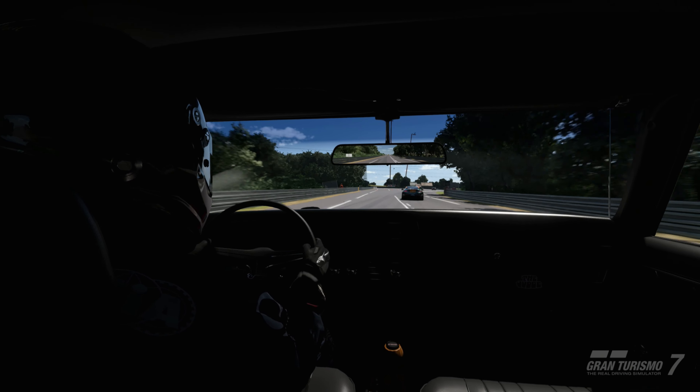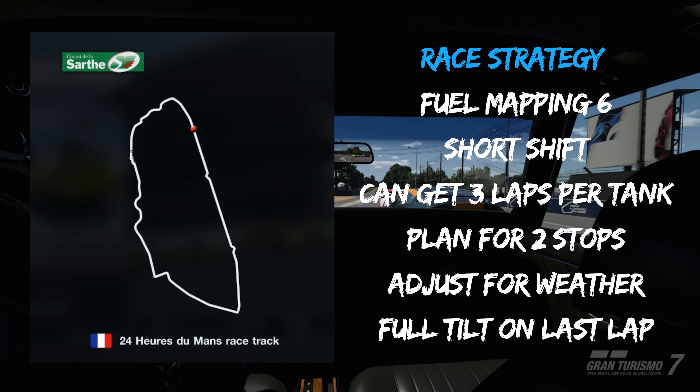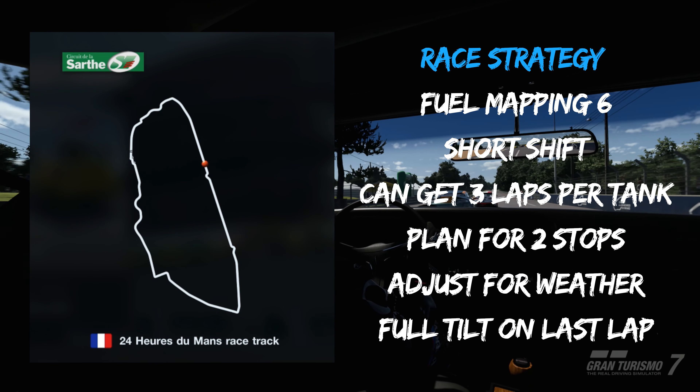For race strategy, plan to run fuel mapping 6 and short-shift to ensure you have enough fuel for 3 laps. I'd recommend keeping both wet and intermediate tires available so you have options and can adjust accordingly. You'll need 2 pit stops minimum for this race, and on the final lap or two you can run full tilt at fuel mapping 1 to easily gain any lost time. Good weather is actually a tougher challenge on this tune — ideally you're running this in rain after lap 3, and with proper tires you'll gain like 40 to 50 seconds on the closest car.